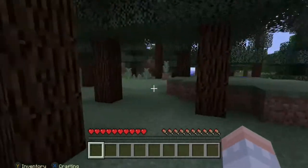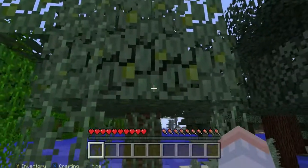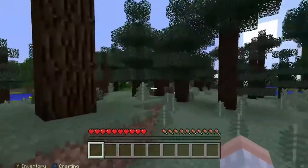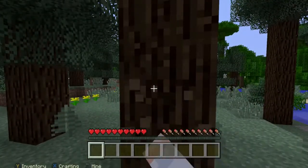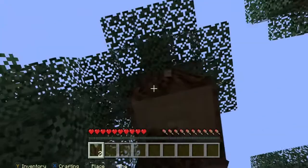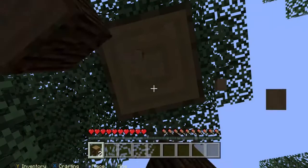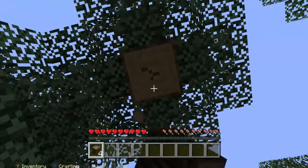Okay, here we are and it looks like we're in a pretty easy spot. So these are jungle trees here. I'm going to start mining this spruce wood — wood in Minecraft gives you everything: it gives you tools, weapons, and it can lead you to food. I think I saw a few animals around, that's my lucky day.